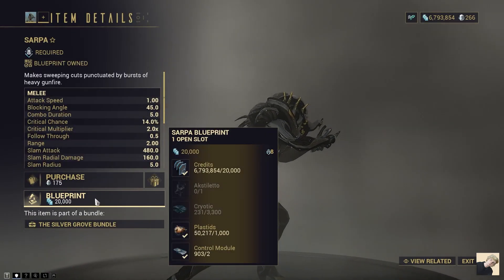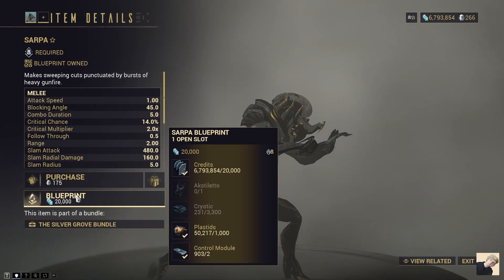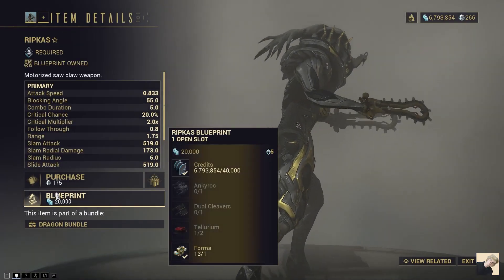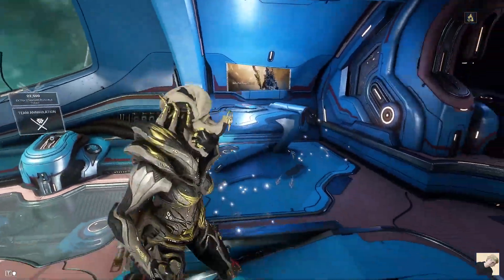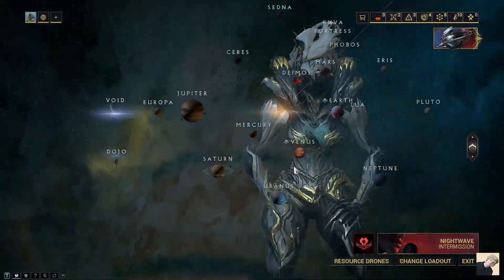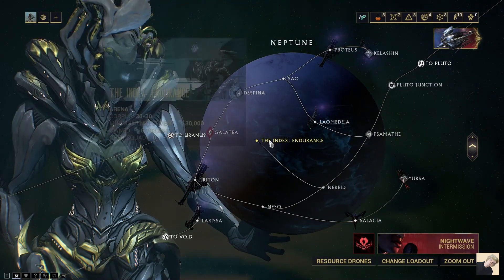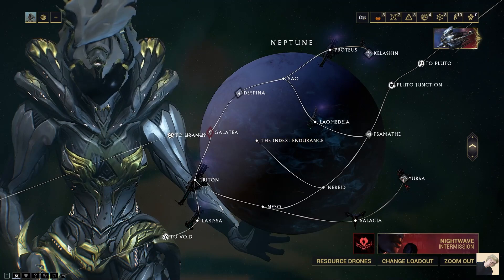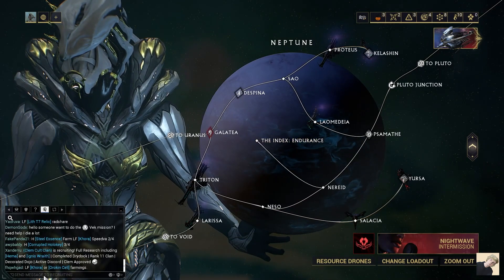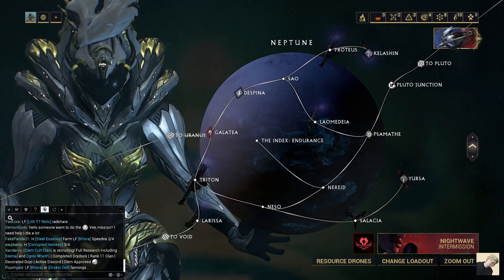You'll also want to have enough credits before doing this, because these weapons will drain your credits fast. To make sure you have enough, head over to Neptune and complete the Index a few times — try to do high indexes, they're extremely valuable. Make sure you're running it with a group you find in recruiting, or with friends.